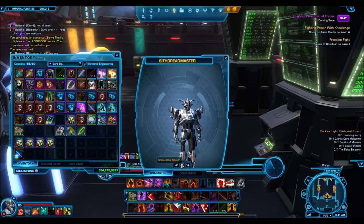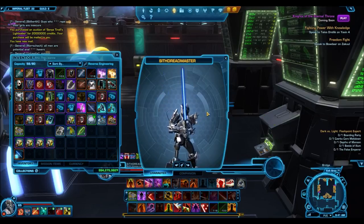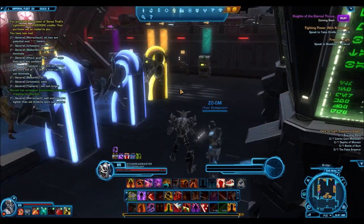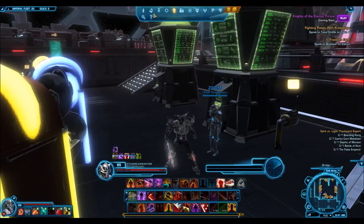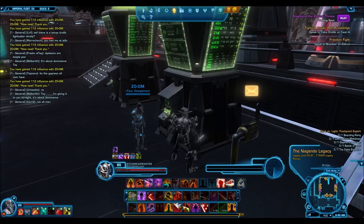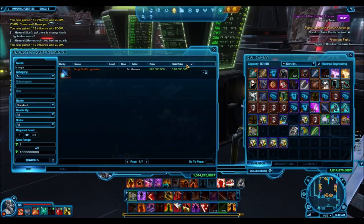This is the lightsaber version. I personally think the lightsaber pike — the double saber version — is actually much nicer and might even sell for more. I'm not sure why this person put it up for 20 million credits. Maybe they meant to put it up for 200 million and missed a zero. Maybe I'll get a mail saying 'I accidentally listed it for 20 million, will you send it back?' — and I probably would. Since there were none on the GTN, they probably just said maybe if I get 20 million I'll be happy with it.